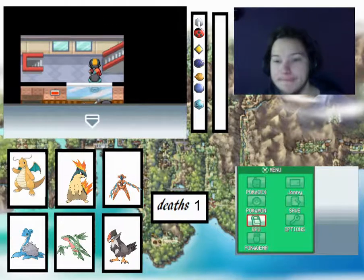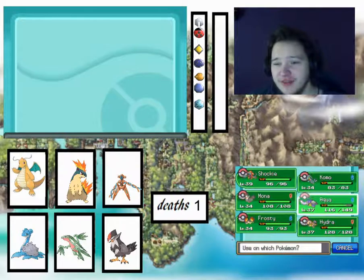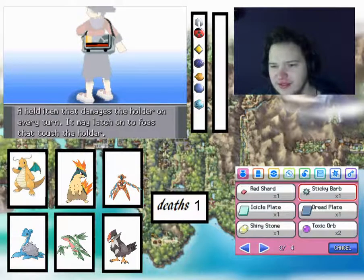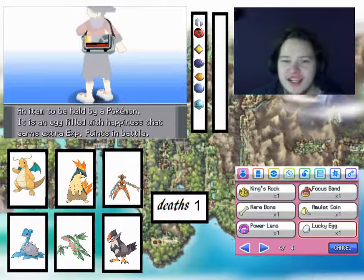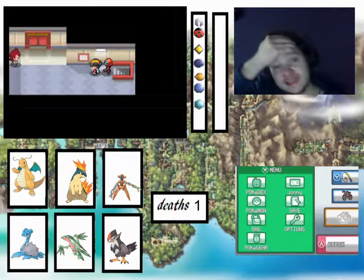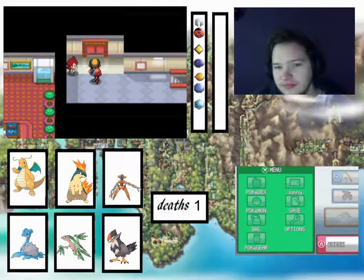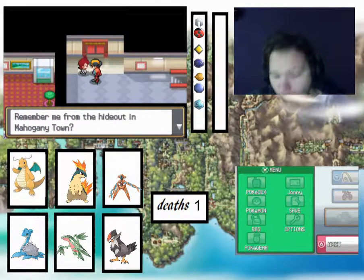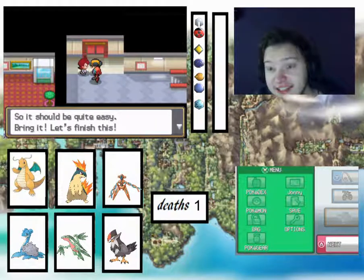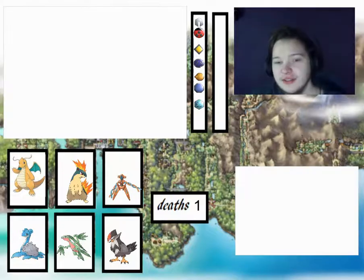That is amazing! Because I'm assuming it works in every other generation — it increases and earns extra XP. That's amazing. But there's another battle we're gonna have to fight — Admin Arianna. That is sick, honestly, that's amazing. We found a Lucky Egg!